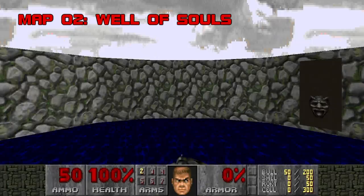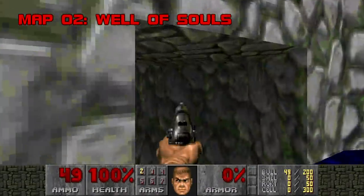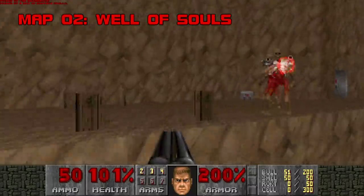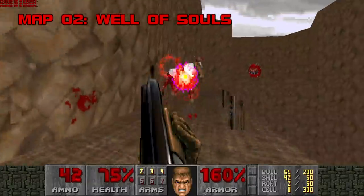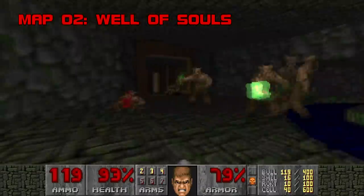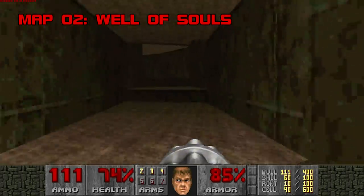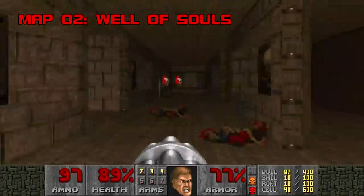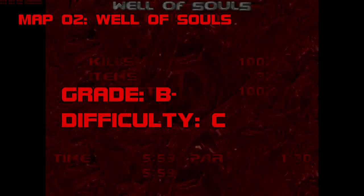Map 2: Well of Souls. You might get a sinking feeling when you start this level, but that's normal. Shoot the hidden terminal and cross the invisible bridge to get to two revenants. Kill them quickly, because four cacodemons are already closing in, and don't fall — that's 20-damage super slime at the bottom. The rest isn't so bad, maybe a bit tight on ammo, with an Indiana Jones vibe. Grade: B-. Difficulty: C.